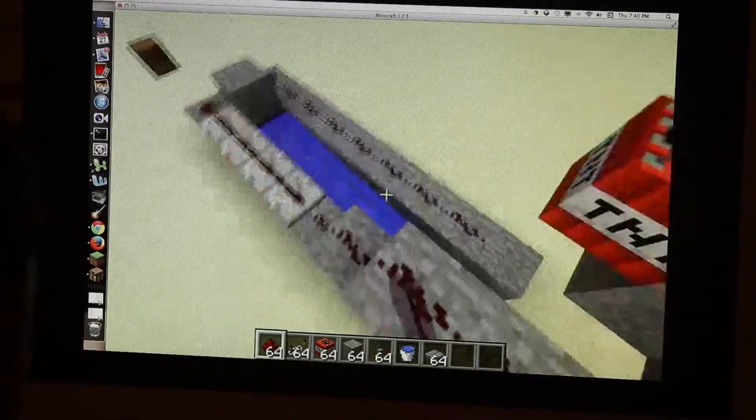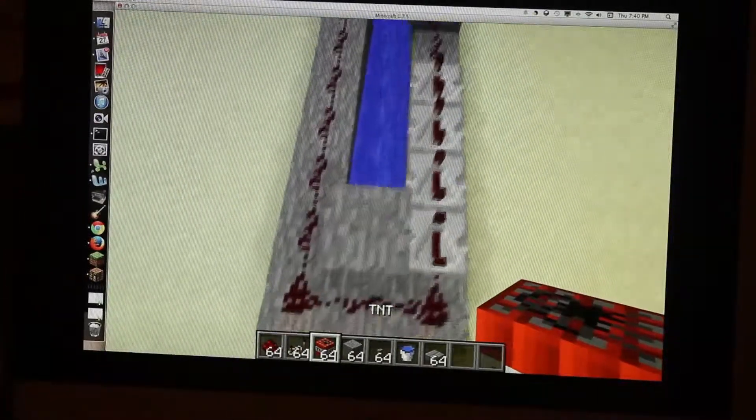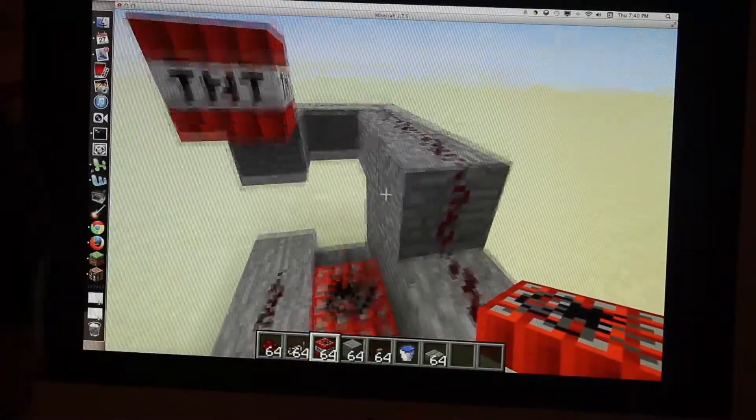So how this is a firework cannon is when it sets off, this one is going to launch onto the stone, and then this TNT down here is going to launch it up into the air.